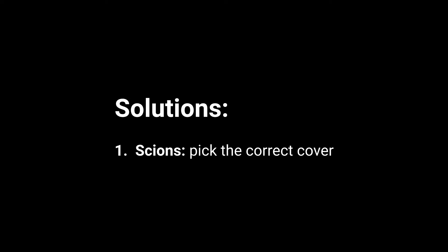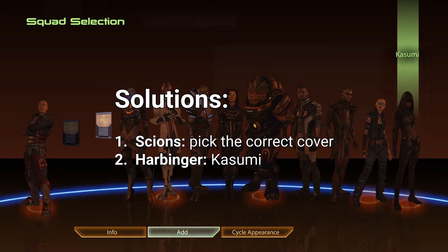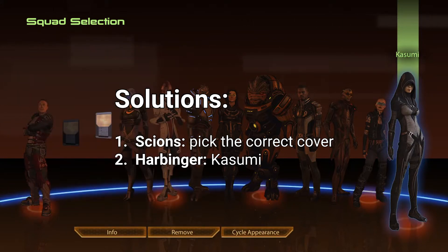So let's get into it. We'll go step by step — what are our solutions to these challenges going to be? The solution to the Scions is: you need to pick the correct cover, you need to stand in the right place. Number two, to deal with Harbinger, you're going to need to bring Kasumi as one of your squadmates. And number three, for dealing with the Collectors, you're going to need to bring a heavy weapon — and in this case, the right heavy weapon.